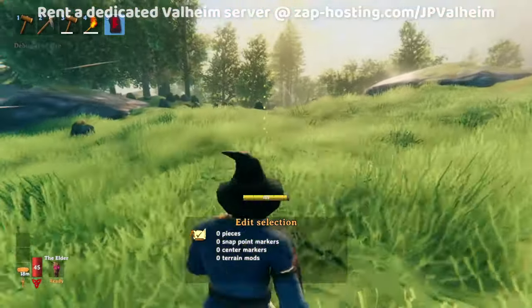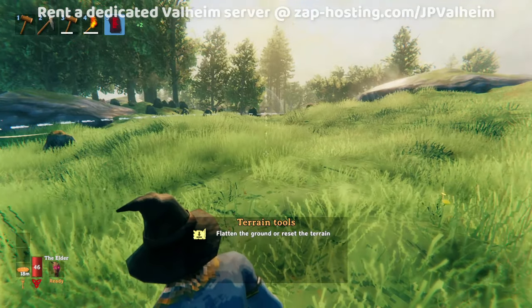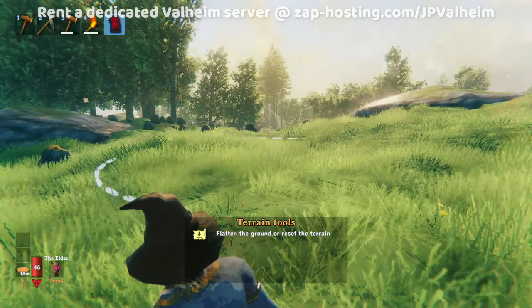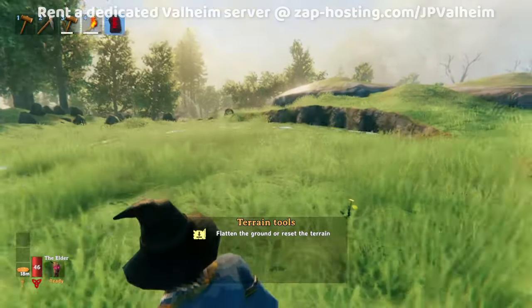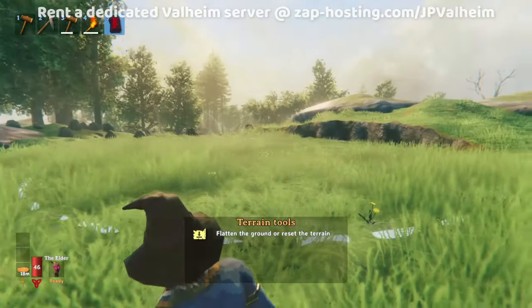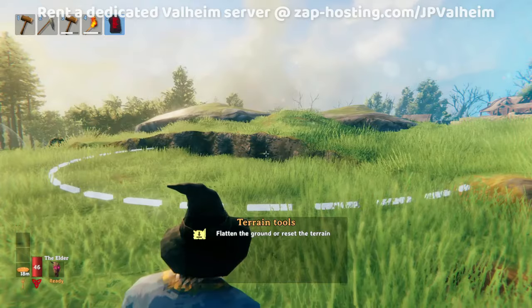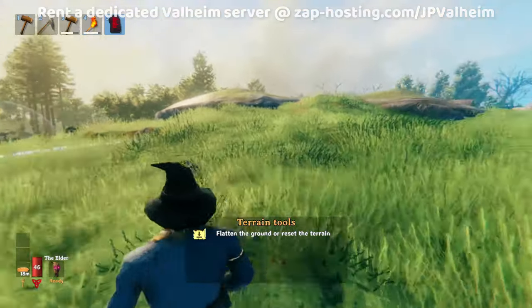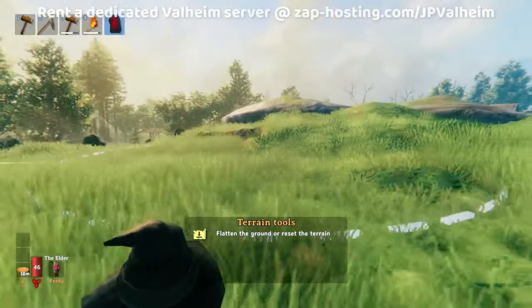Now let's find a flat place to put the new building. This spot looks flat enough. Right-click, go to terrain tools, make sure the circle isn't too large. Hold down shift to flatten the area. If you want to reset it at any point, hold alt to reset the terrain to its default value.